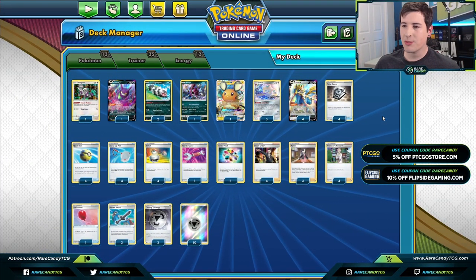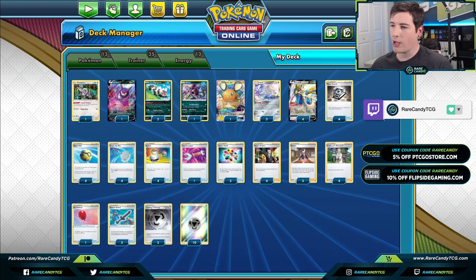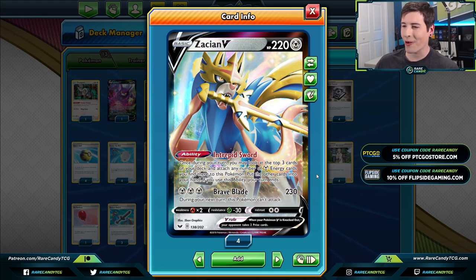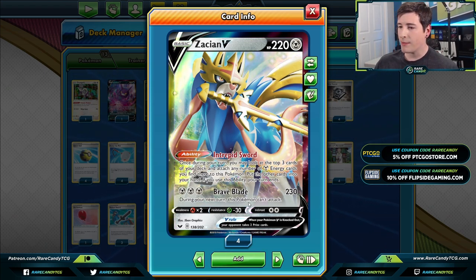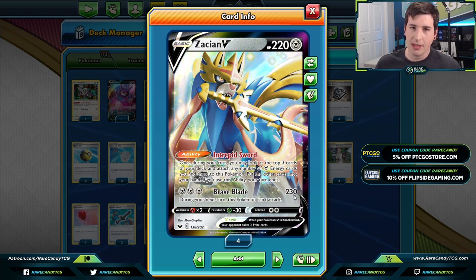This is a Zacian deck I was playing on stream about a week ago over on Twitch, and it was performing pretty well, so I wanted to show it off on YouTube. You guys are no stranger to this card — Zacian has just kind of been the best Pokémon in the game for a while. Brave Blade for 230 is a fantastic attack, and Intrepid Sword is a great ability to help get you set up.